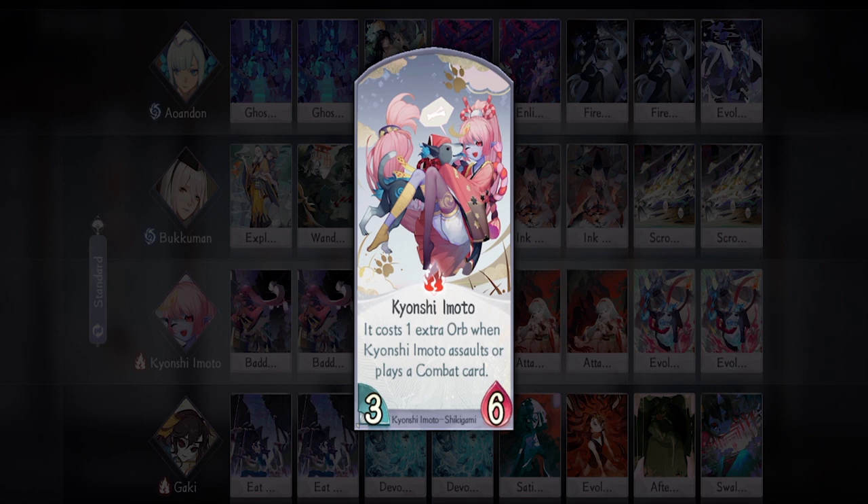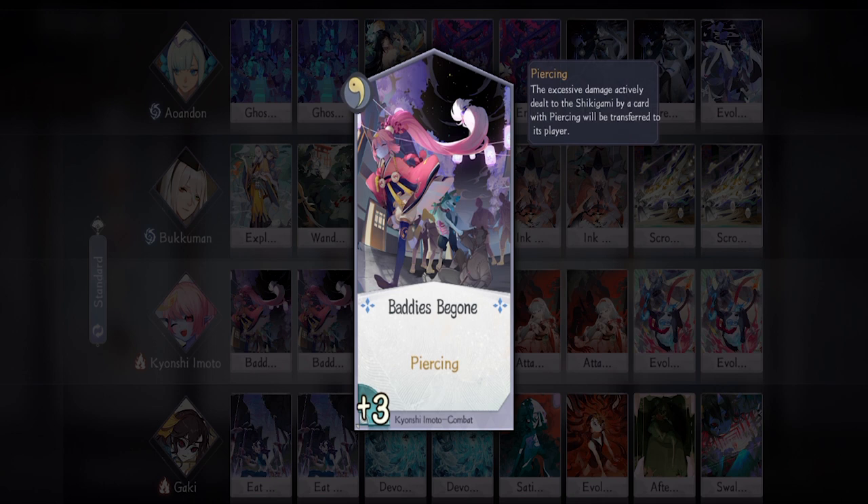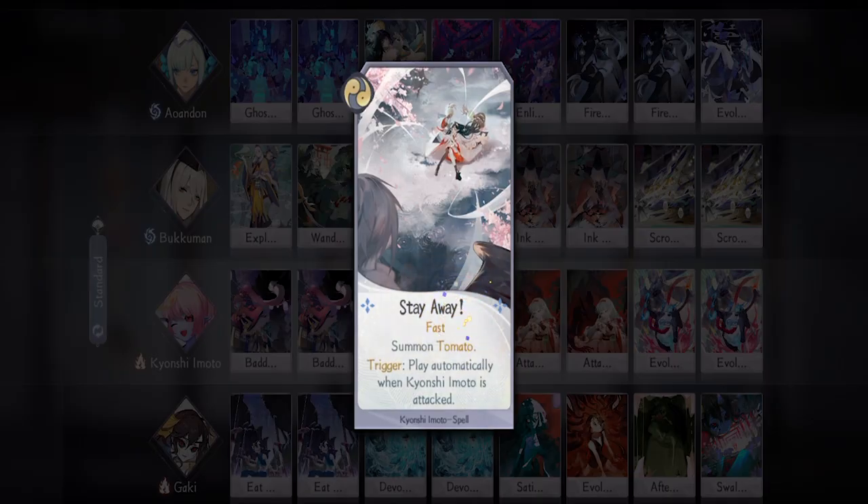Our main hitter is Kyonshi Imoto. She's not exactly newbie-friendly since it requires you to complete Kaidan missions and pay 280 gold, which is not a small amount. But if you have the money, by all means try to get her because she's really powerful. For her I'm bringing two Baddies Begun — Kyonshi Imoto has pretty good base stats, but you'll most likely want to use this after you evolve her because a nine-attack Shikigami with piercing is guaranteed to run over almost any Shikigami. Then we have one Sit — we don't really want too many cards that buff Tomato.